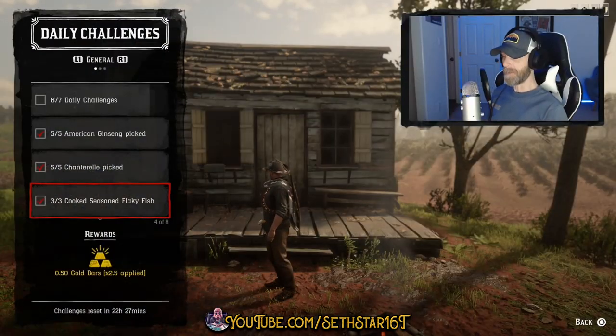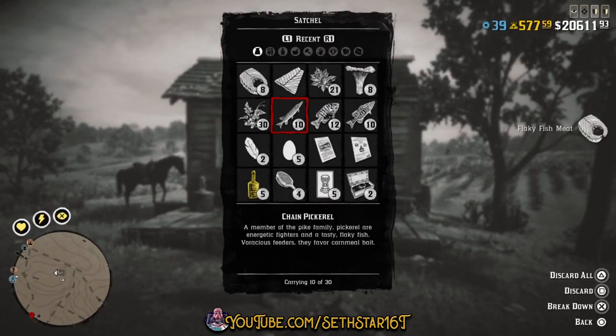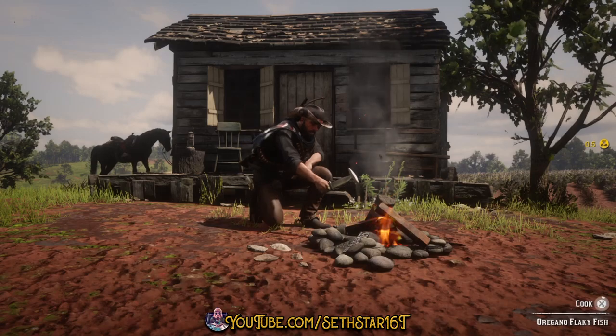Number 3: Cook Season Flaky Fish. These are all the fish that'll give you flaky meat. You can catch half of them right off the east coast of Shady Island using a mix of bread and a lake lure. Break them down from your satchel, pick up some thyme, mint, oregano, set up a camp close, or head to one of these public crafting fires to finish the challenge.